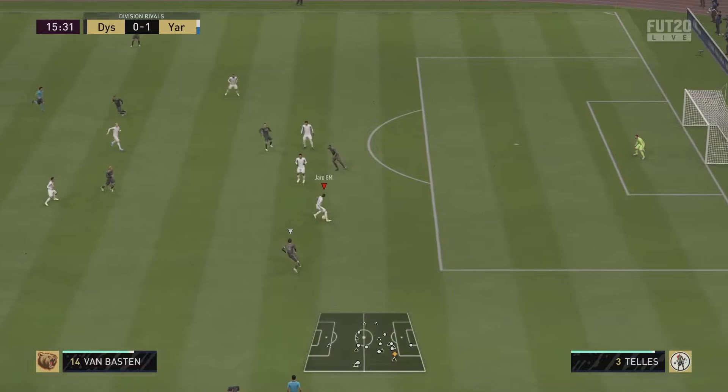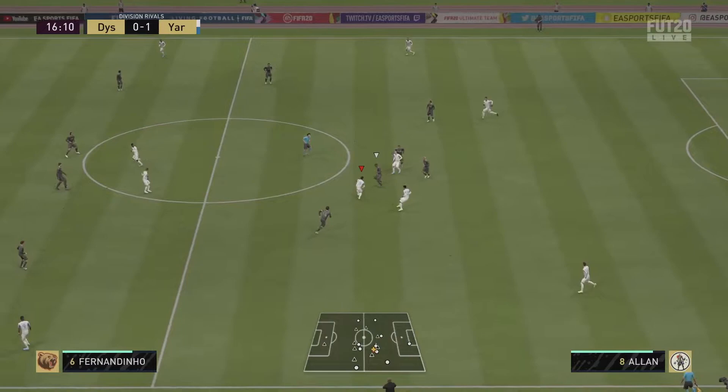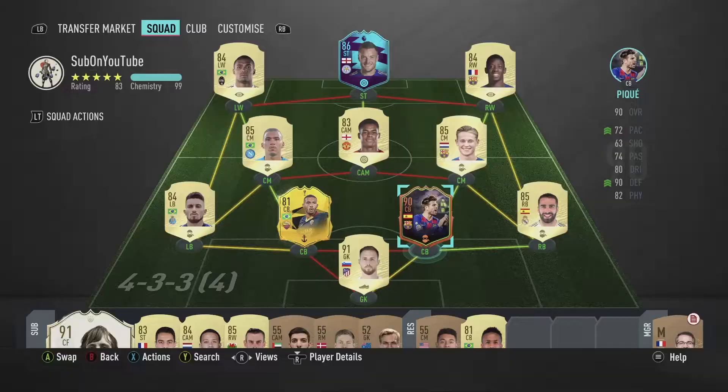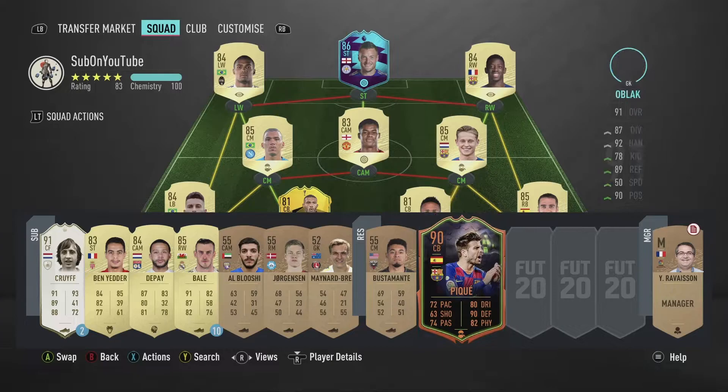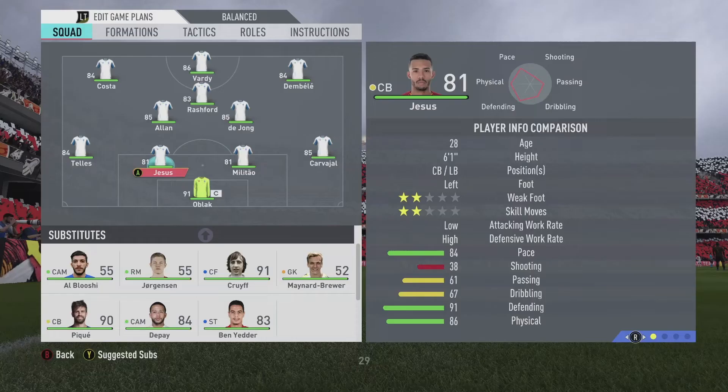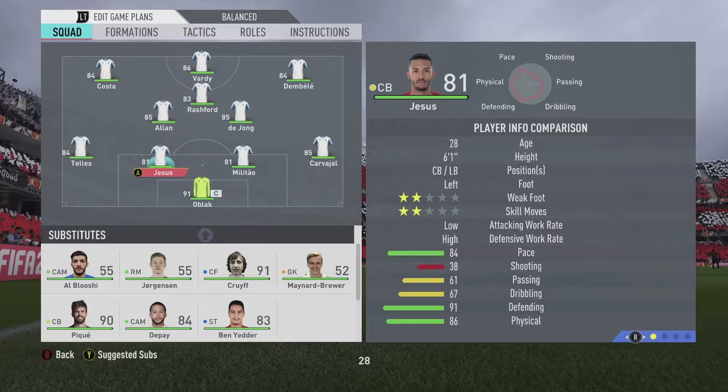That includes things like interceptions and stand tackle mainly. With Jesus, in this particular clip you can see the good and the bad — he kind of takes initiative in defending, but in doing so he can put himself out of position. In that particular match I had him on seven chemistry, but I wanted to see if there was a difference, so I replaced PK, who was his partner, with Militao.